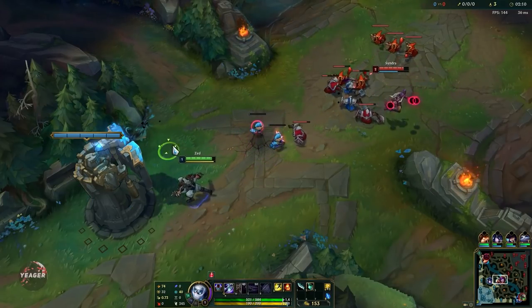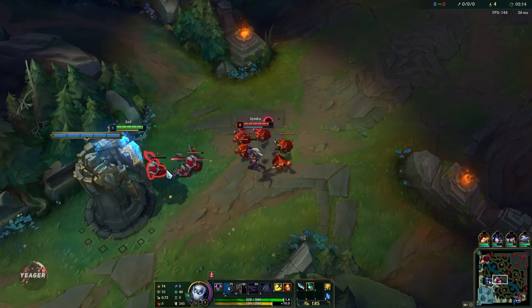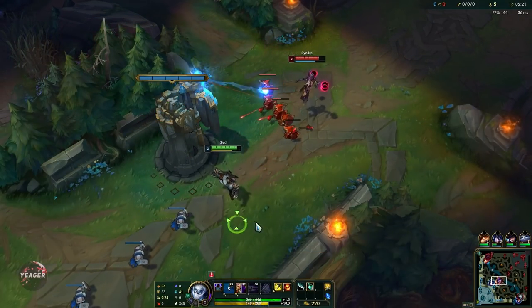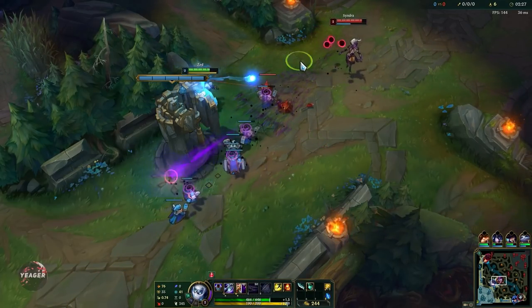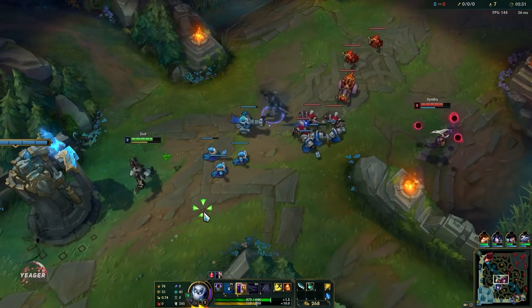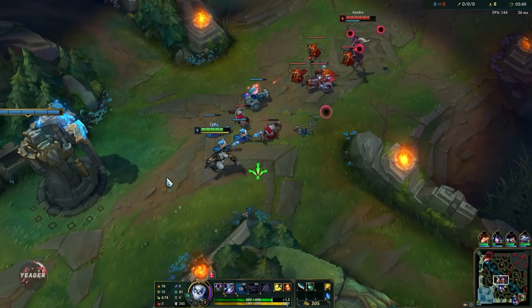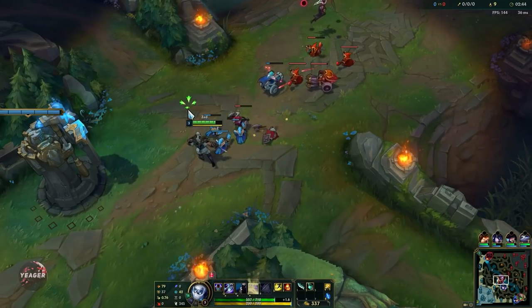I accidentally started the dagger here — I actually thought that I bought the longsword because the icons look so similar, and then I walked outside of the base so I could not refund, so that sucks a bit. But of course normally you want to start with the longsword and a refillable potion. So his passive makes his next auto attack deal bonus damage to targets that are below 50% HP, and that actually makes it really good for farming under the tower because we don't need to prepare the minions first — we can just one shot them.